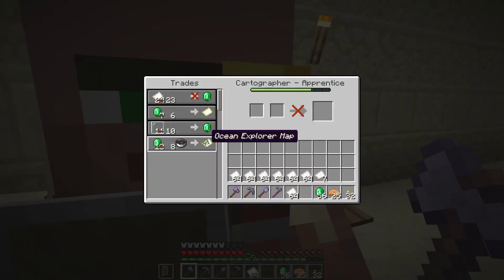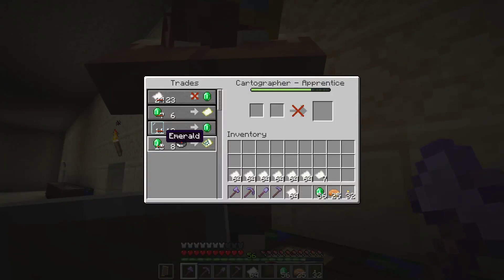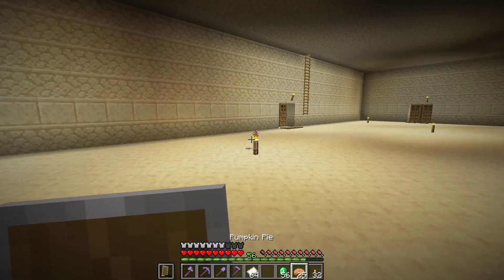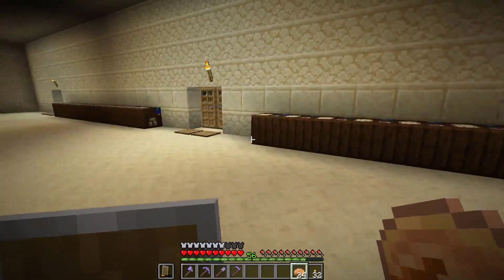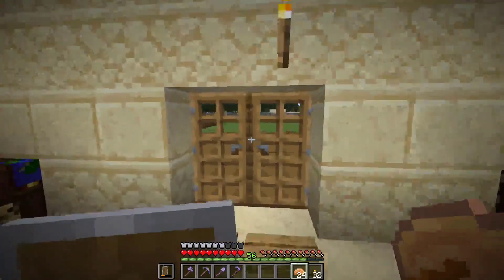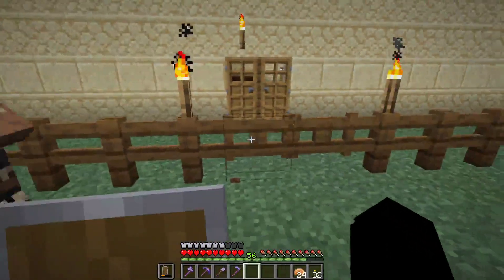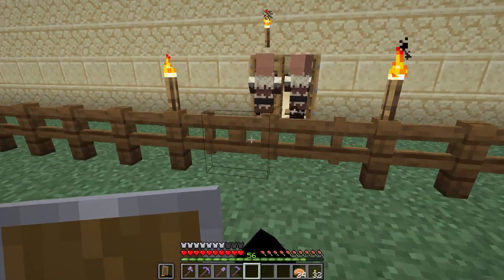You both have the same trade. Eight emeralds and a compass for an ocean explorer map — same with him. Empty map — I have some empty maps already. I need to make a map room; I don't know how that's going to work. That's a decent amount of emeralds for that. Sugarcane is so easy to farm compared to the average plant, because the average plant you need to replant constantly, and that's just no fun. Want to go in there, or just free cartographers?